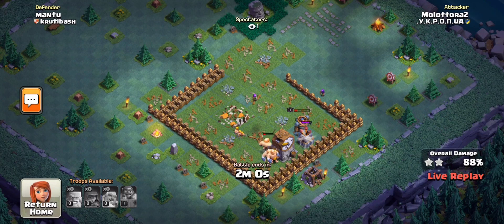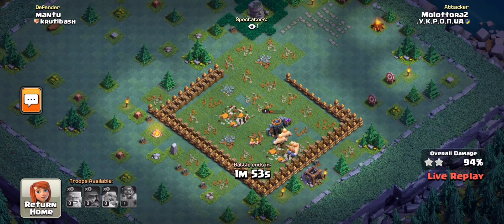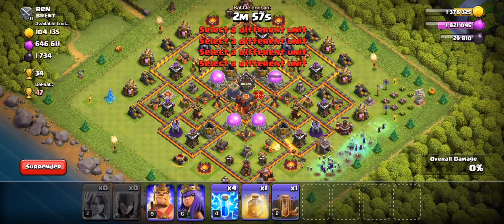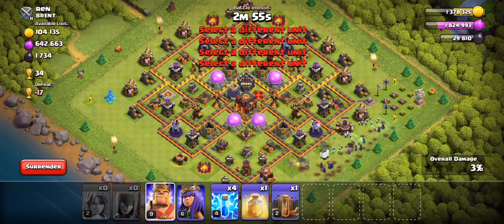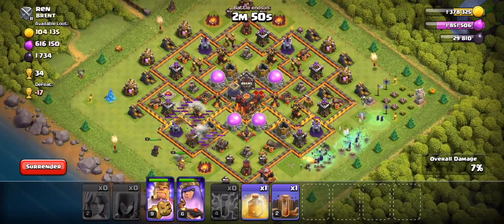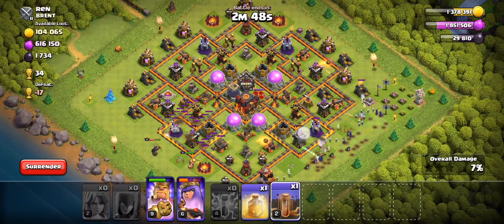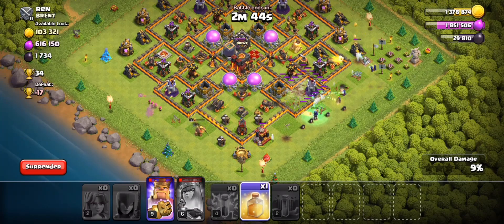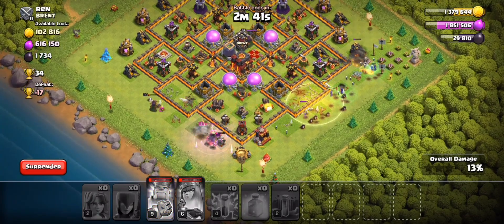Based on the results of this particular attack, you can see that this army is insanely powerful. It is very easy to apply, but you've got to make sure you understand that not every single base is going to look like the one in this example. You also need to practice this army before you go into your clan wars, to make sure that you're selecting the correct Inferno Towers to destroy, and making sure that you destroy that Eagle Artillery to protect your witches, your golems, and your heroes.